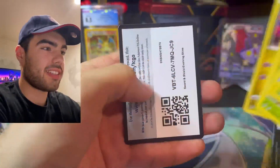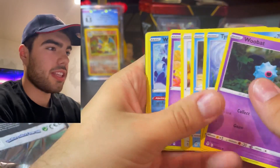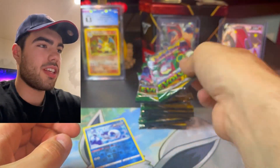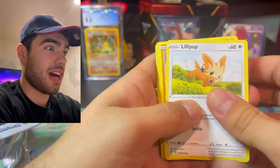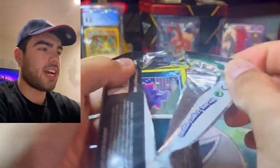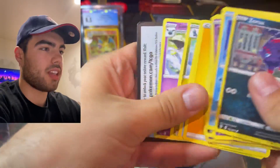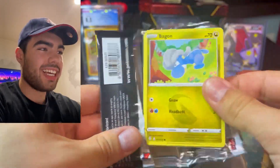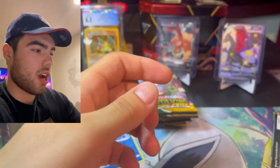Galarian Zapdos — nice. Another Evolving Skies pack, let's keep going. This has really been Wishiwashi — I'm going to keep that in the back just because we haven't pulled one of those yet. Wishiwashi is one of my favorite Pokemon, just because of the joke. But these have not been Wishiwashi — they started Wishiwashi but they are not ending Wishiwashi. The right side is not doing that hot, but I personally don't care. Swoobat and Zygarde, regular holo. Shopping Center and Gigalith, regular rare. We're coming up on the end here.